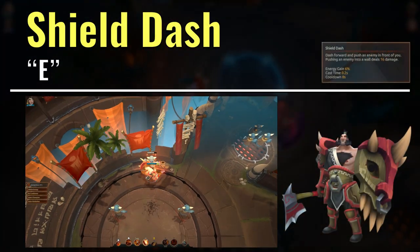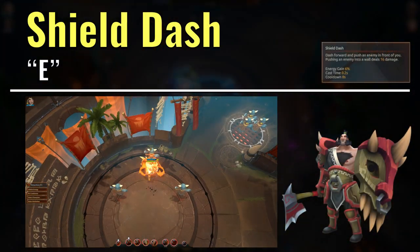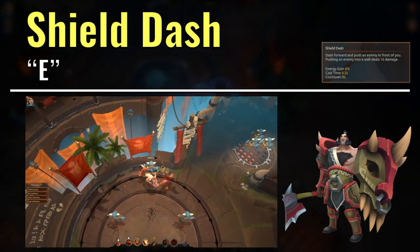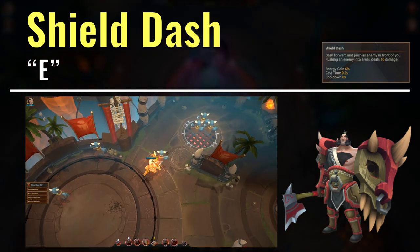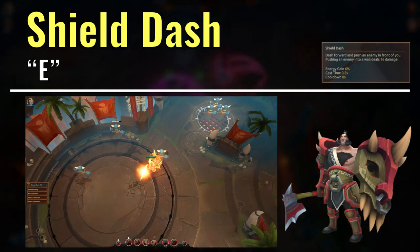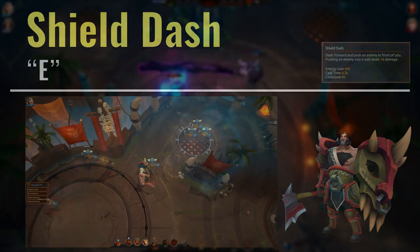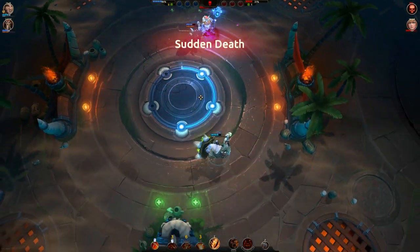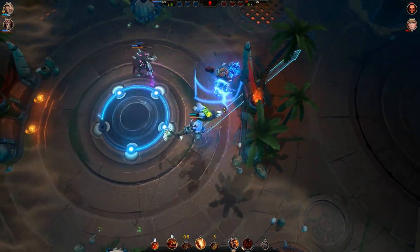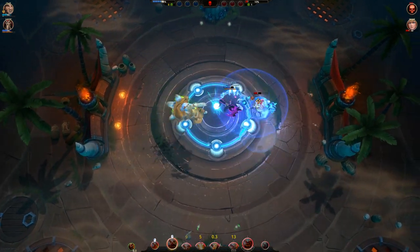Moving on, Bako's E ability is Shield Dash, and this is another one of his mobility and control abilities. What it does is that Bako will dash forward, and if he hits any enemy units, he will push the enemy along as well until they both reach the maximum charge distance. If the charge doesn't hit a wall, then there is no damage done to the enemy, but it does still interrupt spell casting. If the enemy is charged into a wall, then the enemy will also be dealt some damage upon impact, which I think is pretty good. This of course means that in maps where there are more walls, Bako's damage potential is better, so he certainly shines more in some maps than others.